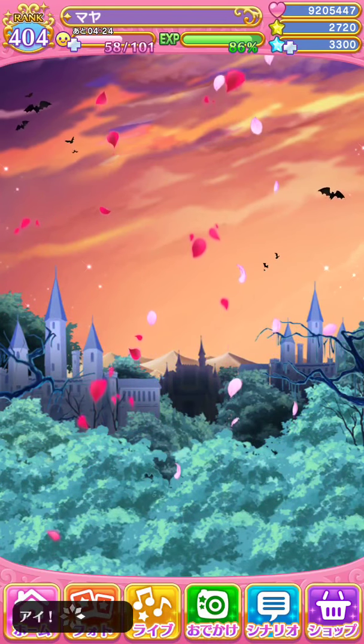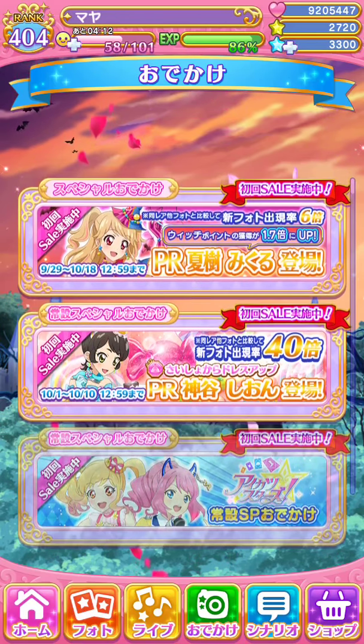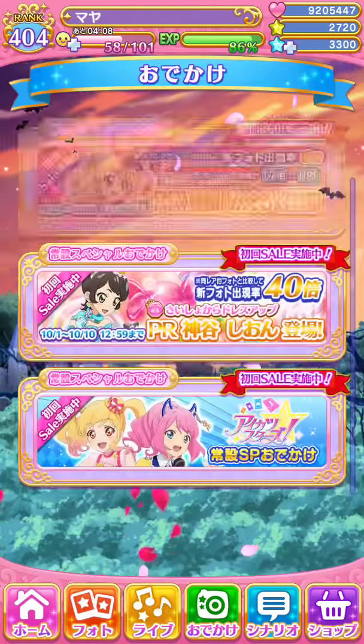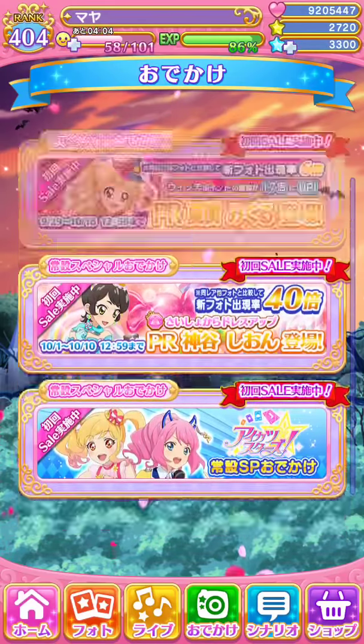You press the green button next to the live and you'll go to the scouting page. This page is where you will sell your soul to your best girl. This page shows you the four different scouting banners.